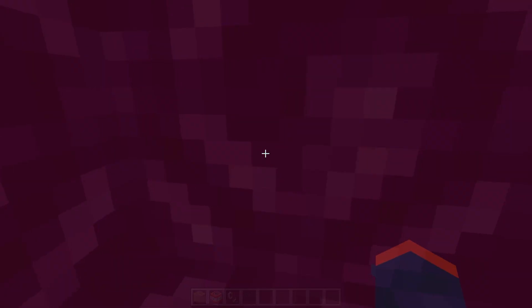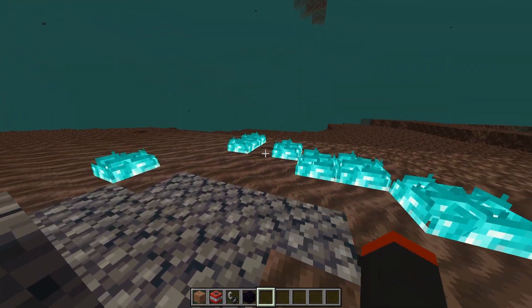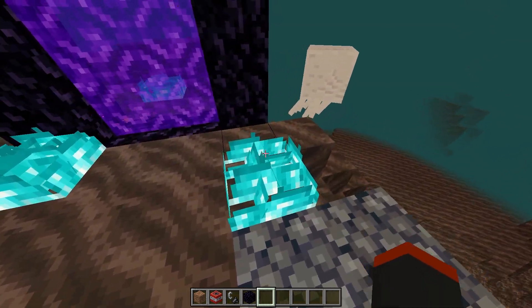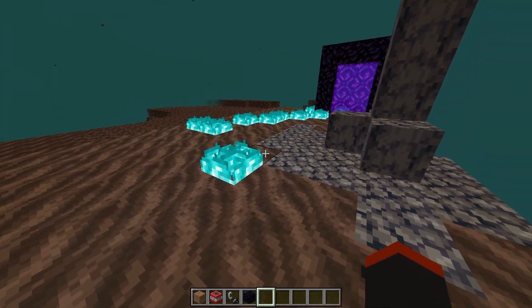I want to see how the nether looks. Another thing this pack does is disable animations — all fire animations you'd normally see are completely disabled, which helps a lot. You'd be surprised, but fire and other animations do decrease your FPS.